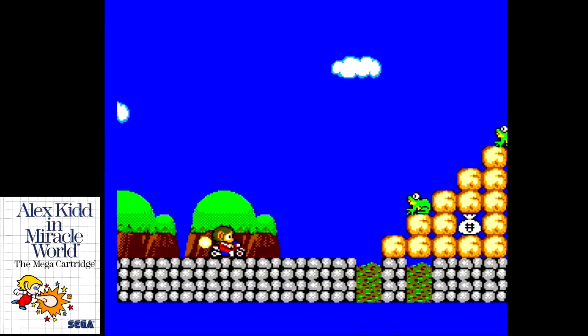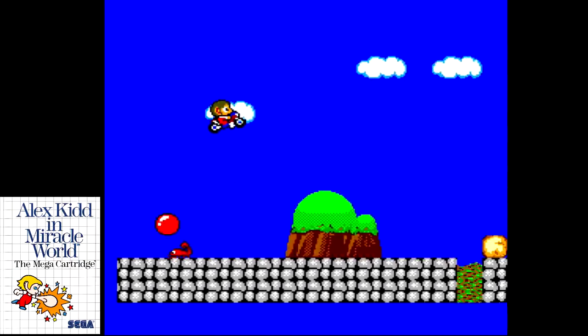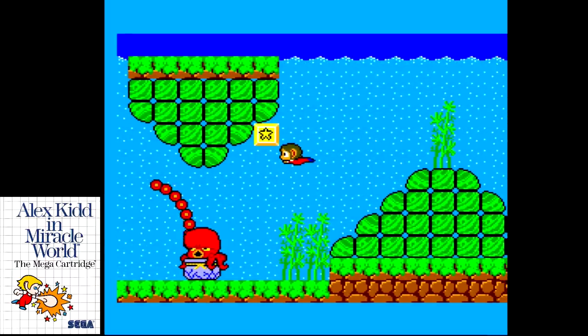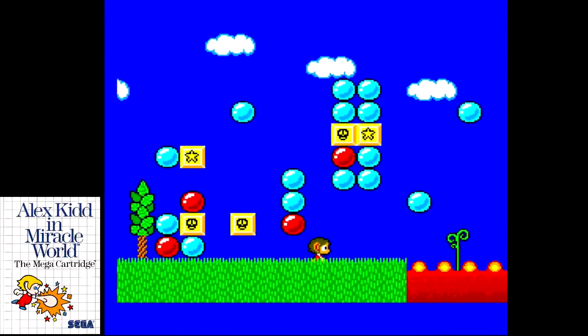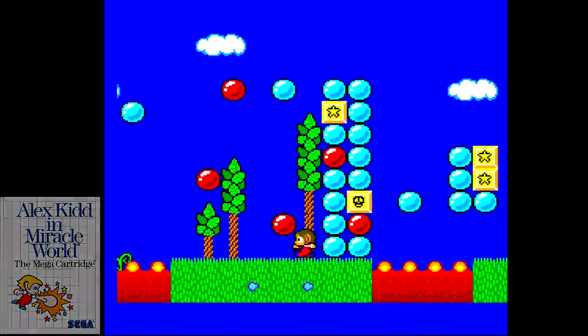After Sega launched the system they needed a mascot-style platformer to compete with Mario, and thus we received Alex Kidd in Miracle World. There are some out there that love this game, its variety, and its visual and audio presentation. It's certainly a unique take on things, particularly when it comes to its many vehicles and horizontal and vertically scrolling stage design.